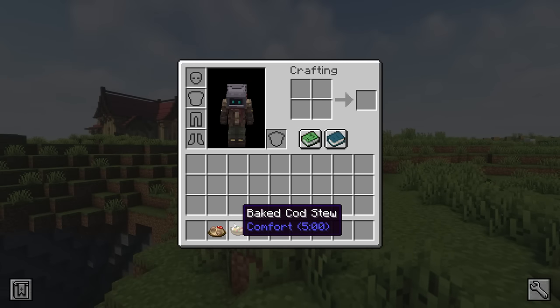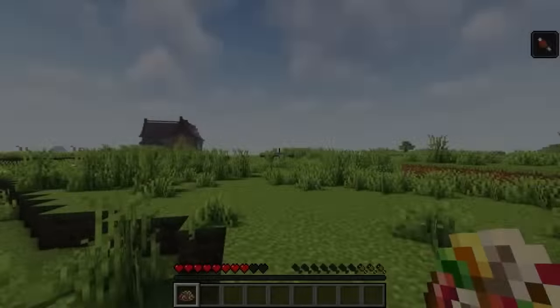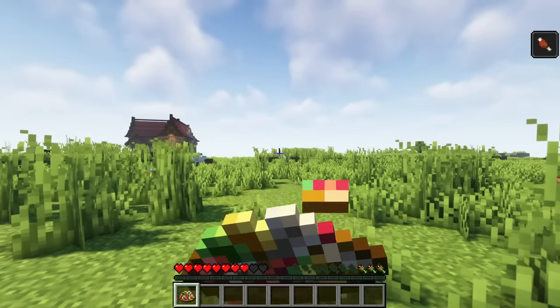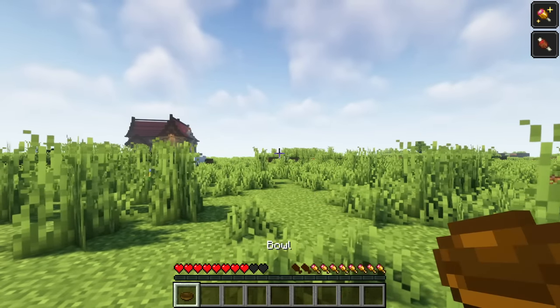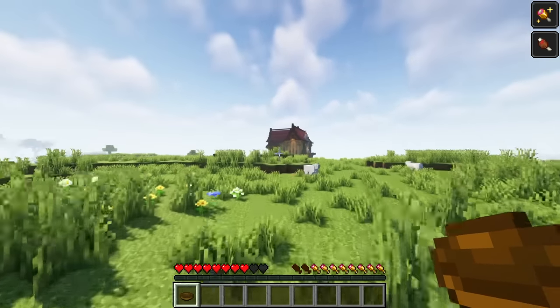Consuming meals prepared in a cooking pot will give effects like nourishment and comfort. With comfort, you'll still have passive health regeneration regardless of your hunger level, which will be very useful in boss fights where saturation is low. Meanwhile, nourishment will prevent players from losing both hunger and saturation from exhaustive actions such as running, jumping, and attacking mobs. It also negates the hunger effect in general.